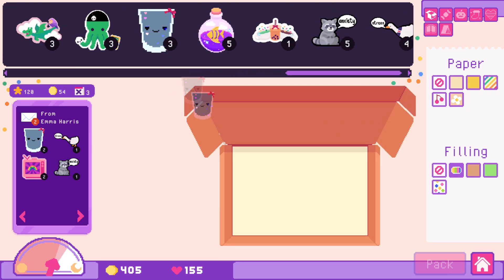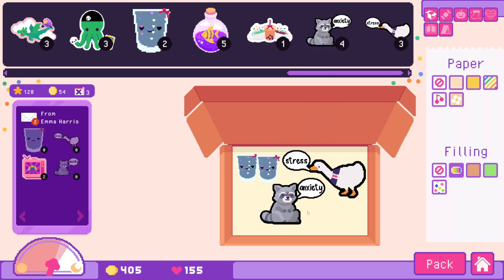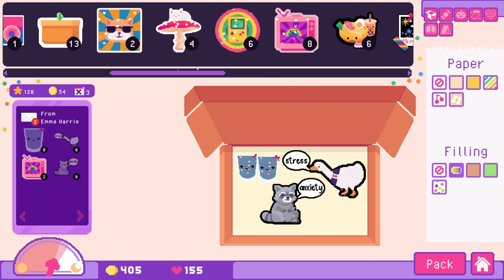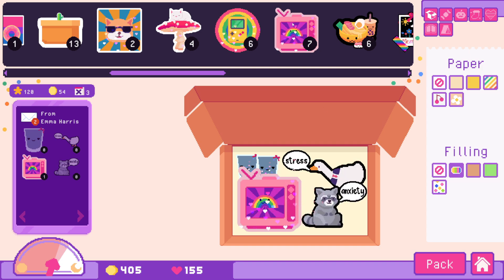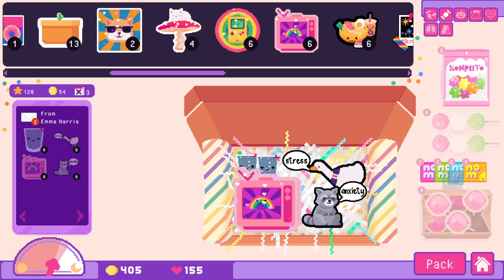You know what takes me out of my immersion just a tiny bit? Is stickers being sent in a box. Stickers don't need to be sent in a box. This is actually me — I'm the stress, I'm corporate America goose. Oh, they got stress and anxiety. And they also bought two of the gay agenda. So we've got stress, anxiety, and double the amount of gay agenda. That's just what it is. I'm so sorry you're stressed and anxious. Here's some candy. Enjoy.